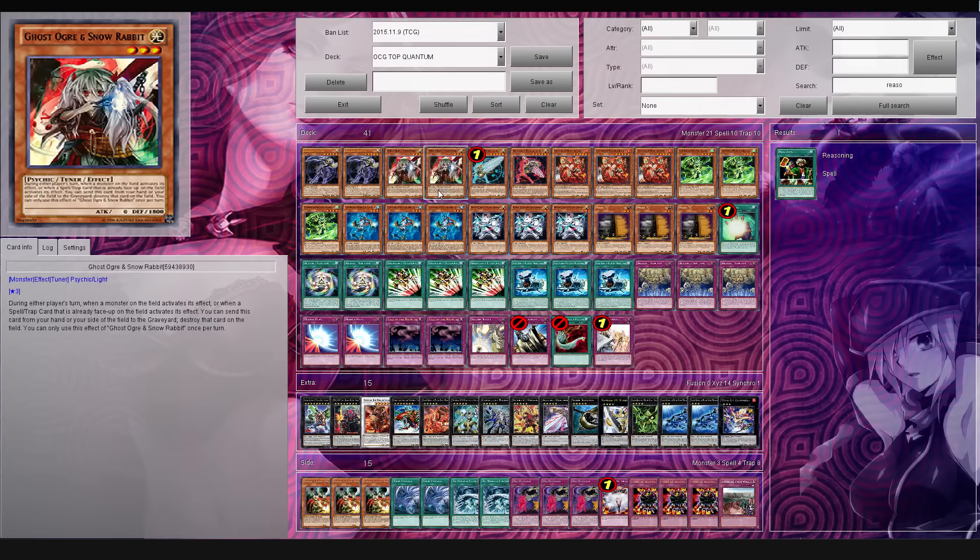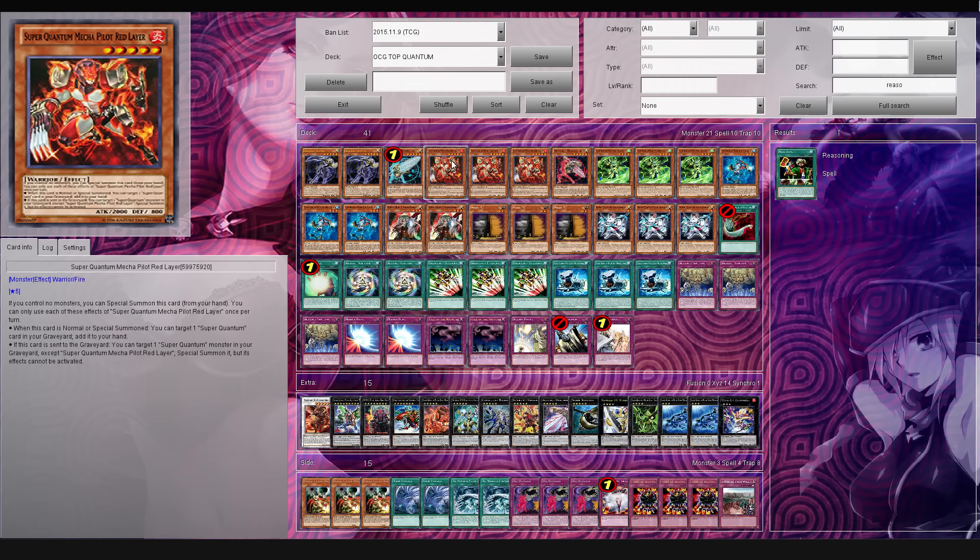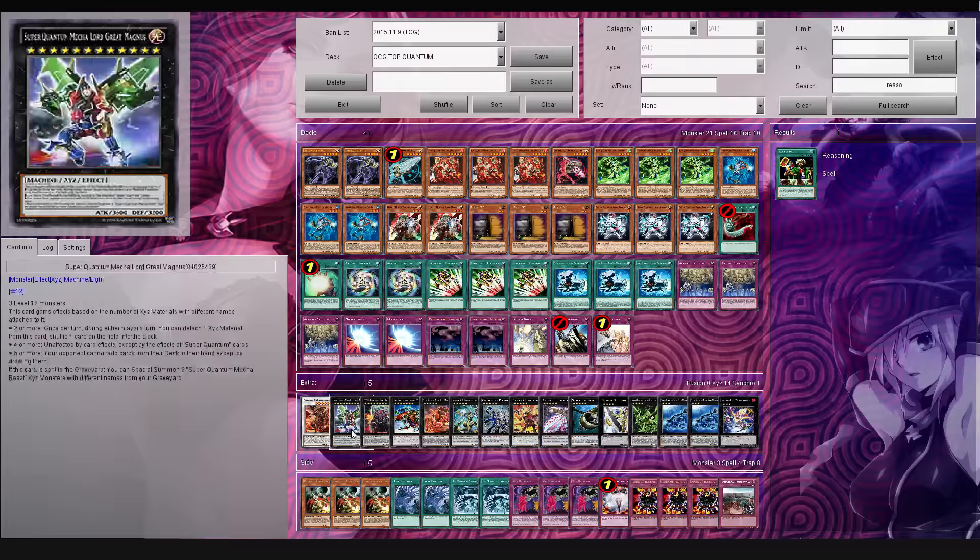And a lot of those Pendulum decks, they only play like the Solemns, and they usually try to search them out, and there's like four or five copies of the Solemns. So what you're able to do through that is if they don't draw any of them, you have full reign to just try to OTK or set up to potentially make a really strong card to where your opponent just simply can't even Yu-Gi-Oh.